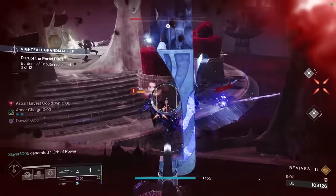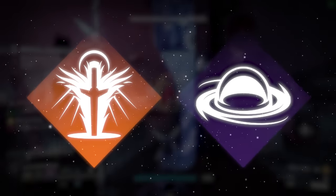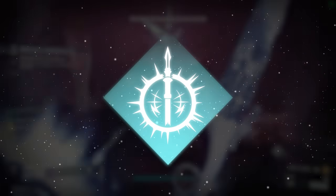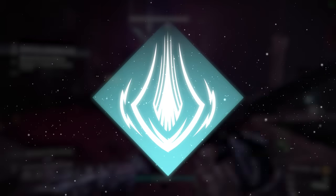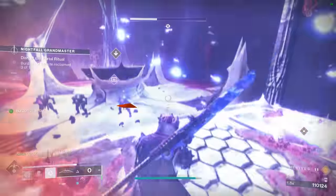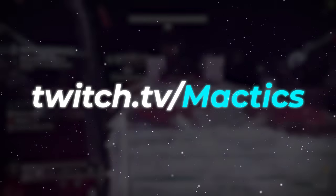Other combos that work well with the Orpheus hunter are any combination of Well of Radiance and Ward of Dawn for the defensive supers, along with things like Blade Barrage, Gathering Storm, Chaos Reach, Nova Bomb, Needle Storm, and Thundercrash for the offensive supers. If you have any questions about other team compositions or anything regarding this build in general, feel free to stop by my live stream and ask me there.